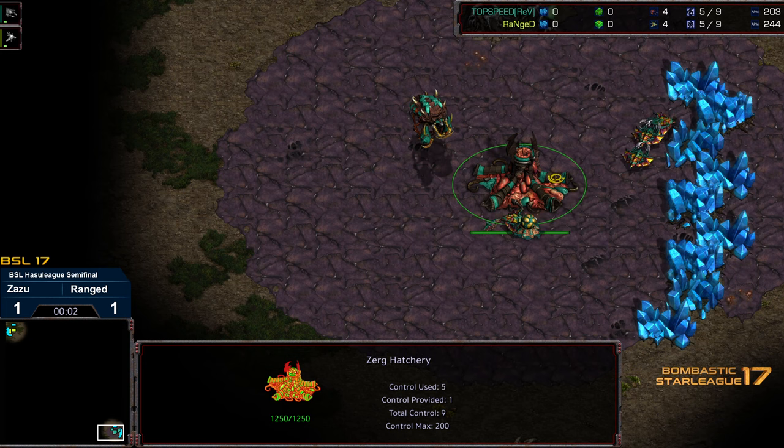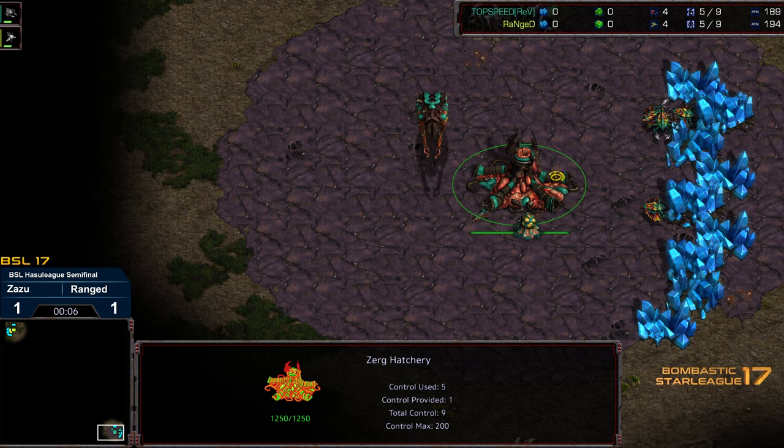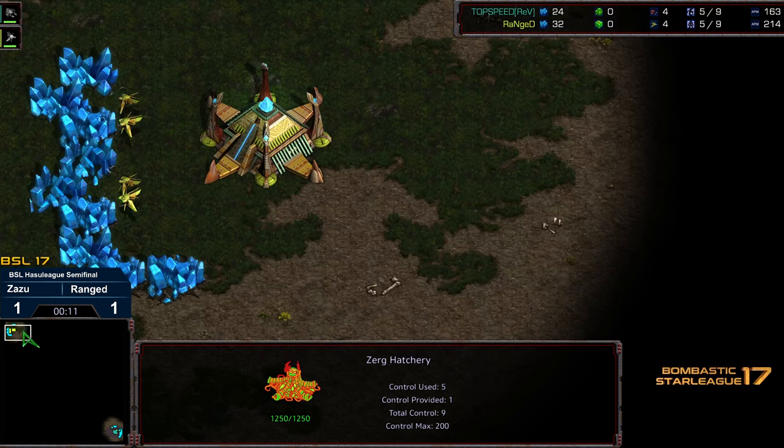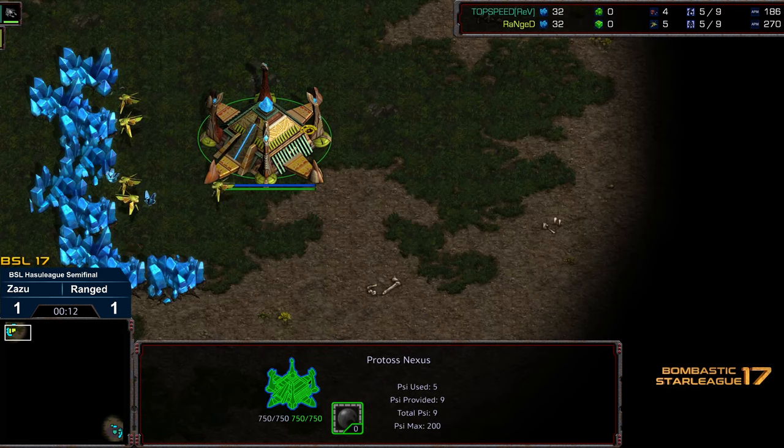Hey guys, welcome to another commentary done by Diggity. This is a BSL semi-final match between Zazu and Ranged, currently tied one apiece. Bottom right-hand corner we've got Zazu starting as the green Zerg; upper left-hand corner we've got Ranged starting as the yellow Protoss.